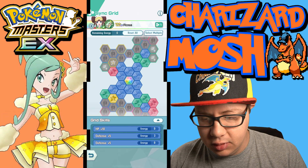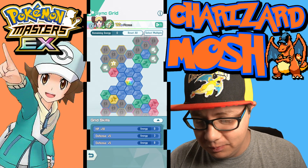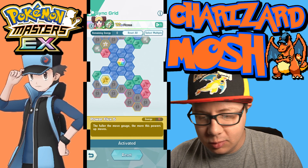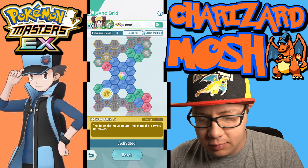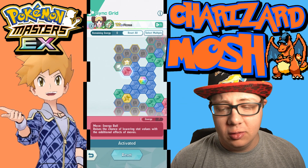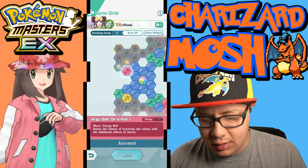This is Rosa and Meganium. Rosa and Meganium is actually one out of five for me, so this is a one out of five build. We just did Power Flux 5 — essentially we just grabbed everything we could. Energy Ball on a roll to lower the Special Defense, for a better chance of lowering Special Defense.